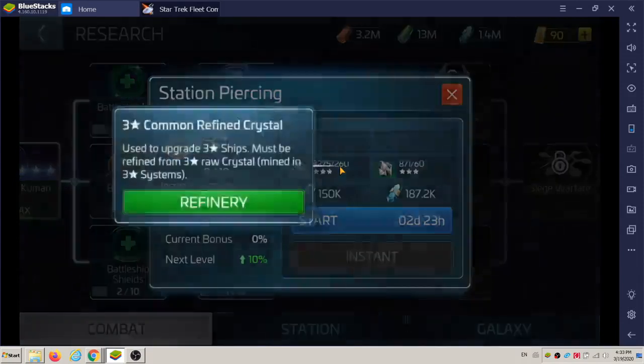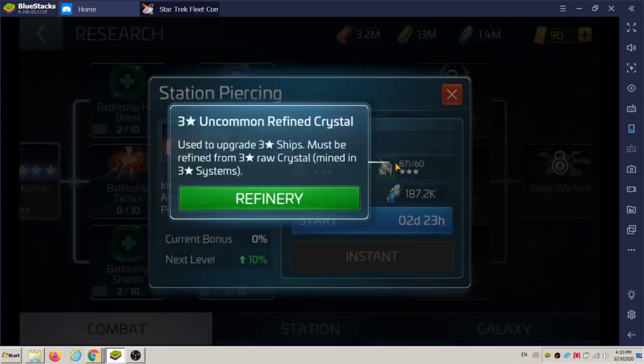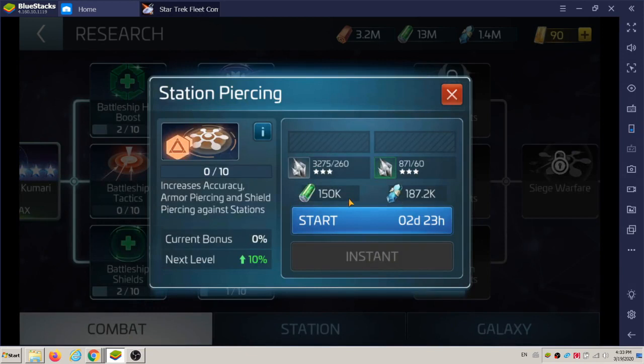The cost is a little bit of uncommon, a little bit of refined, some dilithium, some titanium, and two days and 23 hours. So if you still want to get the benefits and not miss out on the three-day research daily goal — where you have to do one each day — save up the speed ups, cut this down, and try to time it, or you can fit it in that slot. That's the way I do it.